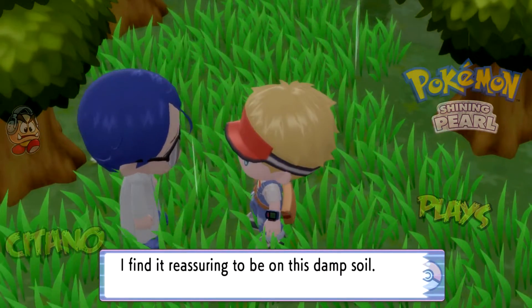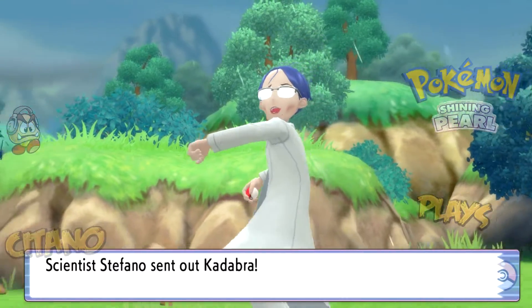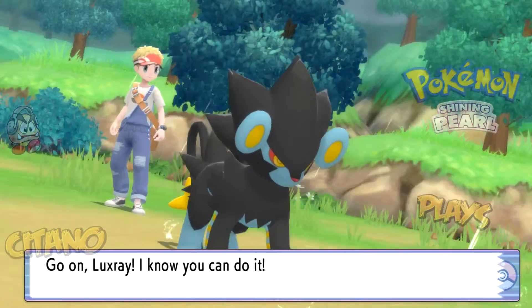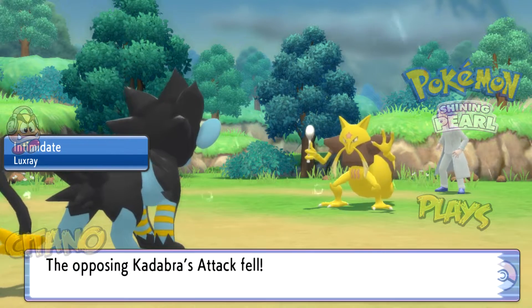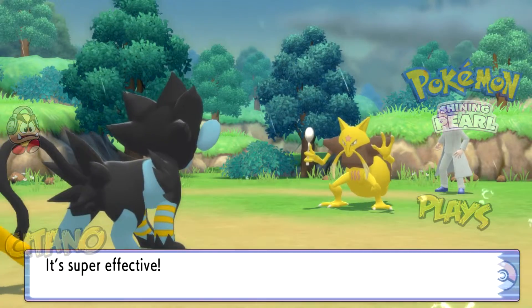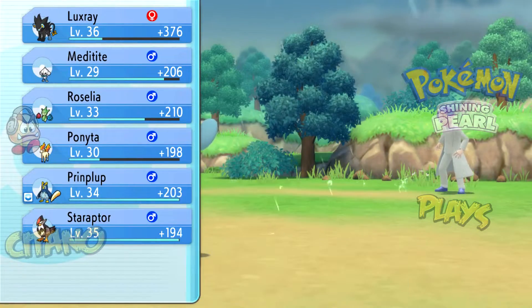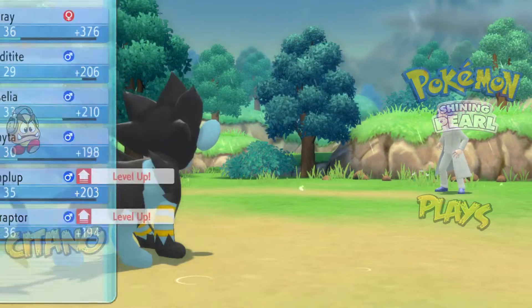Going down here — I find it reassuring to be on firm soil. Scientist Stefano has a Kadabra. Why does the game think all scientists are so skinny? Kadabra is just like Ghost types — weak to dark, even though it's a Psychic type. Plus Kadabra's defense is absolutely horrendous. So even without a super effective move against Kadabra, you'll probably KO it in a single hit with a physical move. Primplup is level 35 and Staraptor is 36 — plus 4 attack now on Staraptor.